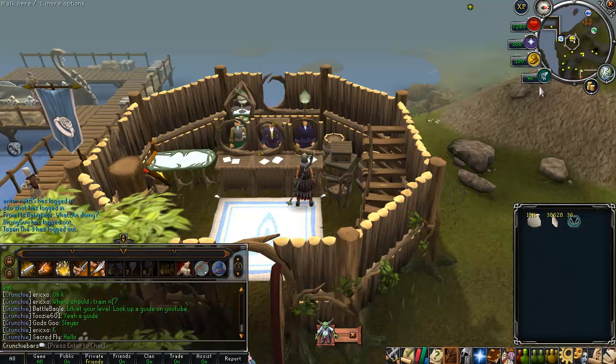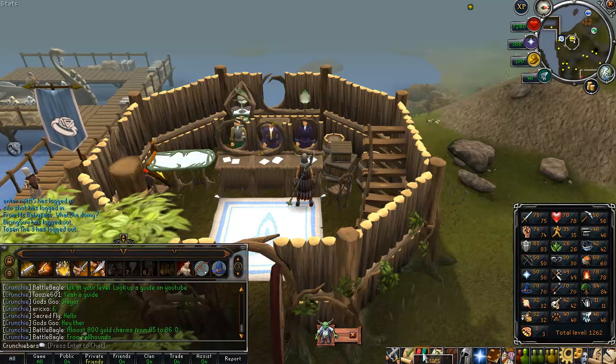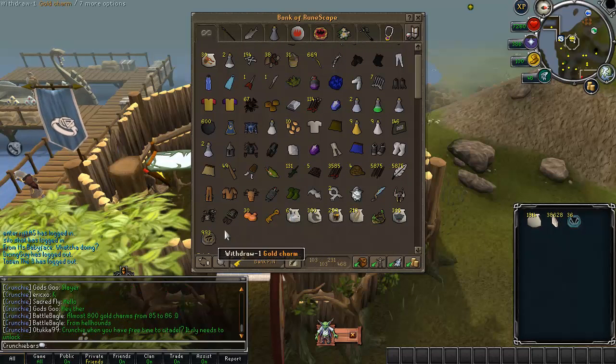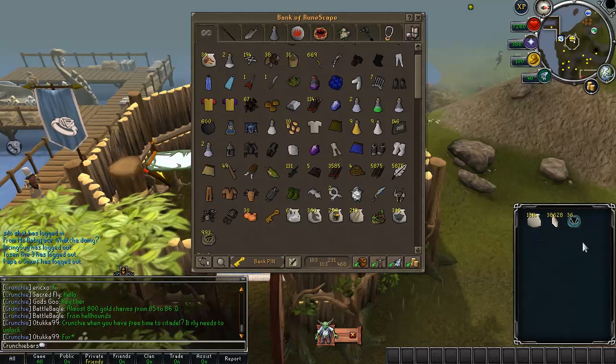I'm back now and I have level 46 summoning. I think I was around level 31 when I left, so I've gone up 15 levels — pretty good. I still want to get more levels tonight. Checking the bank, I've used all the green and crimson charms. Still have 19 obsidian and 36 blue charms. The gold charms give really bad XP so I'm going to head to the Grand Exchange, buy some iron bars, try to reach the next level, then get back to 85 defence and collect more charms.